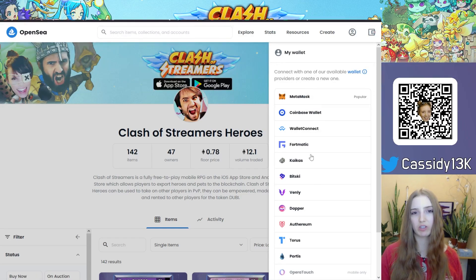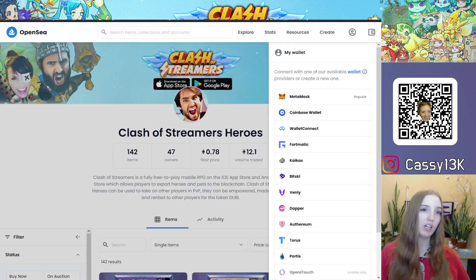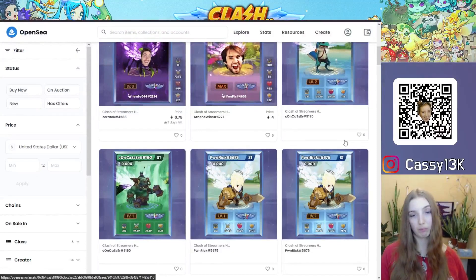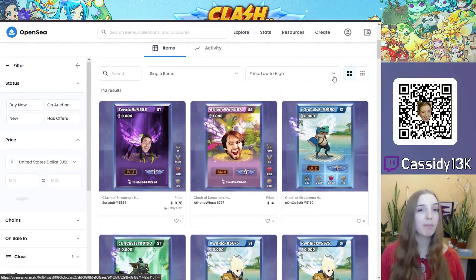There are also other wallet options on OpenSea, but the most popular one is MetaMask. Make sure you have MetaMask installed, give OpenSea access to MetaMask, and then you can use MetaMask to bid, buy, or sell NFTs such as Clash of Streamers heroes and pets on OpenSea.